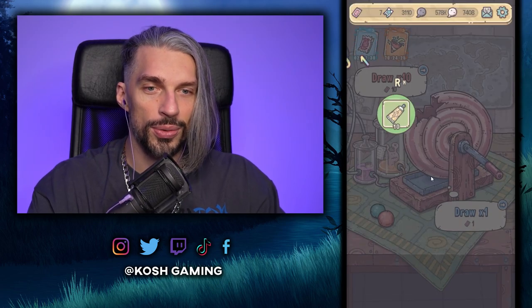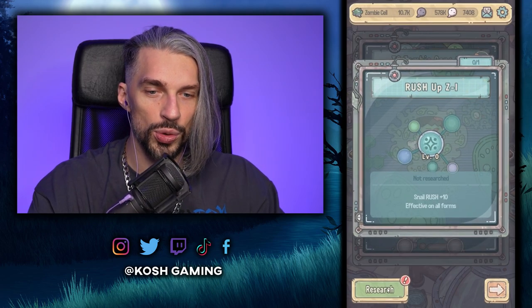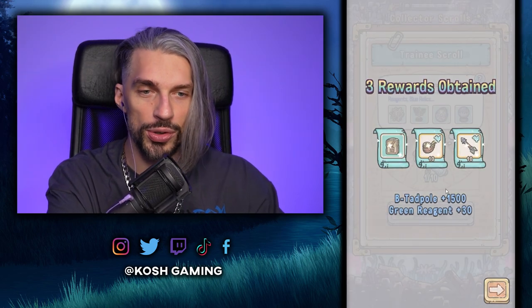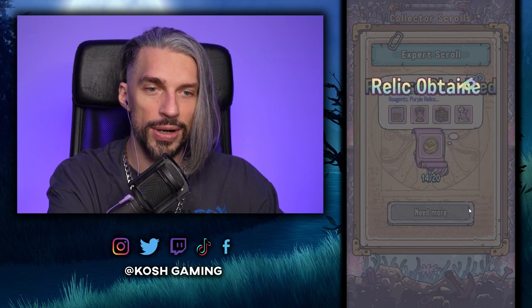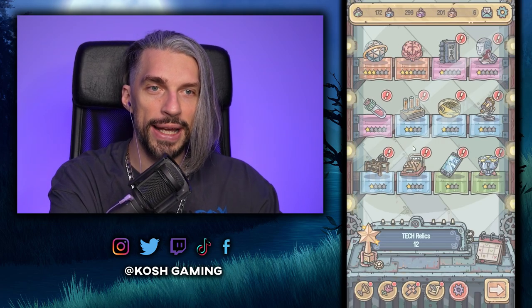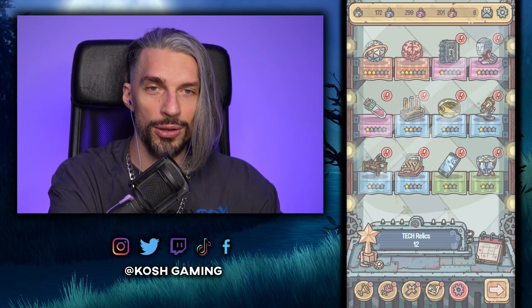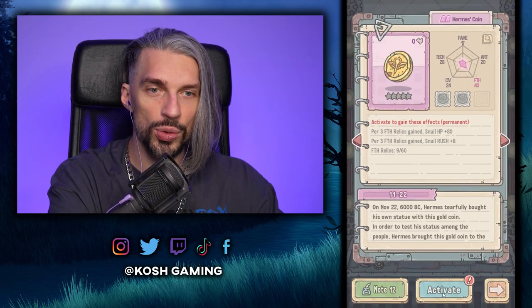We got some crap again. There's another event — more stuff. Let's do another draw — we get crap again sadly. We can make a free speed up right now, that's how fast we are. Let's open the scrolls — we get one relic and relic pieces, so we can upgrade those relics even higher. The expert scroll gives us another relic. As you can see, we're getting some relic progress — those shelves are now filled with stuff.